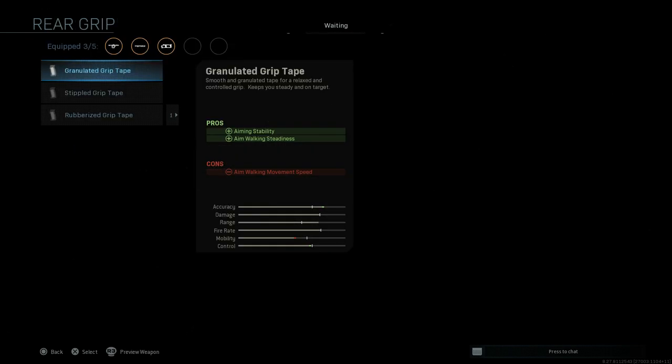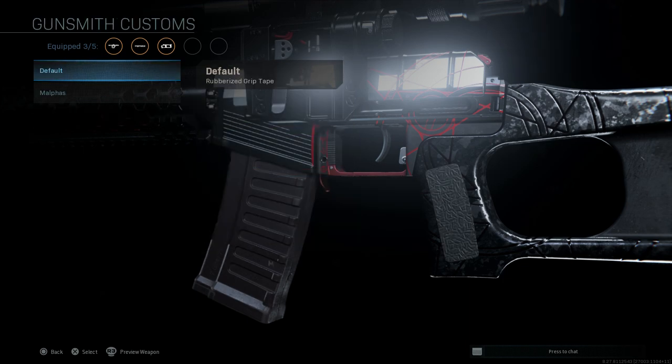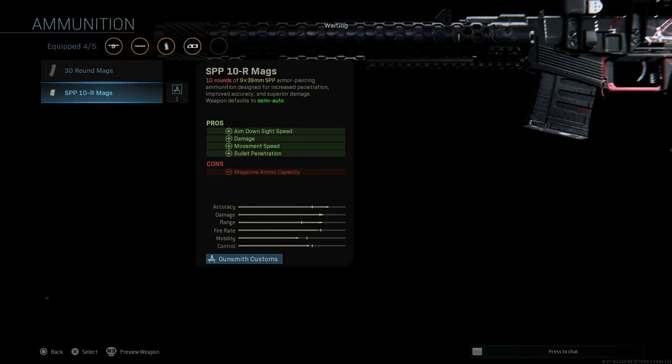Next up is the rear grip. The blueprint comes with the rubberized grip tape, which assists with recoil control. The cons are aiming stability. You can see the base versus the Malthus — we'll select that.